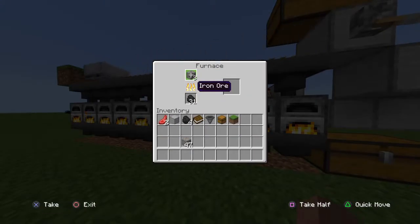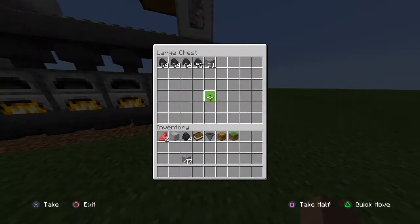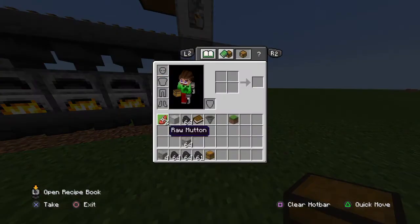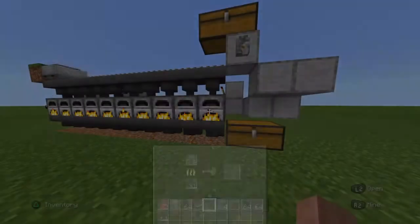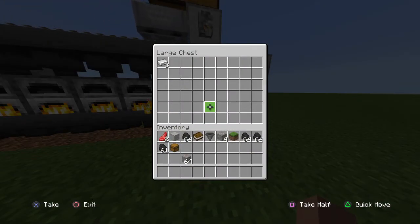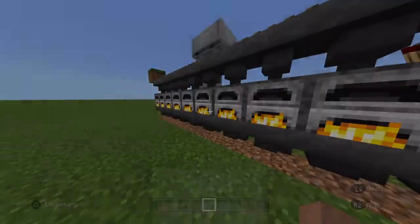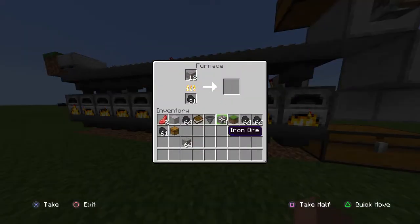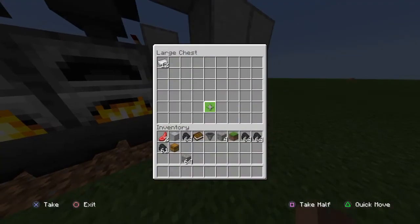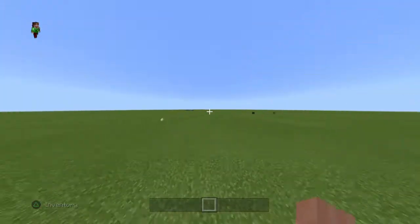It should only use up to 32 coal. Each time the minecart goes across the top it deposits items, going around once every three seconds or so — it's really really quick.